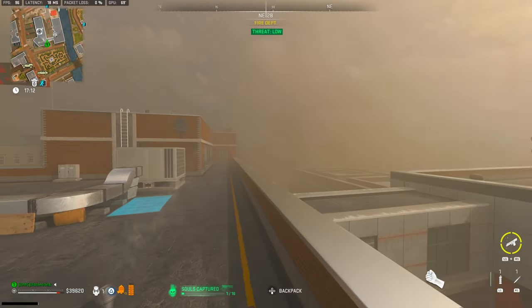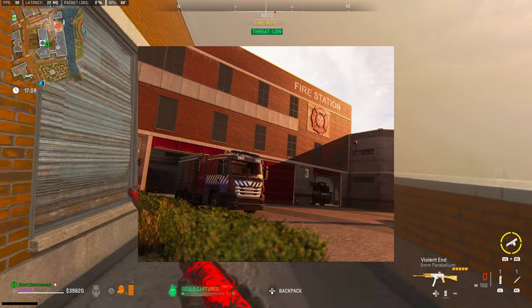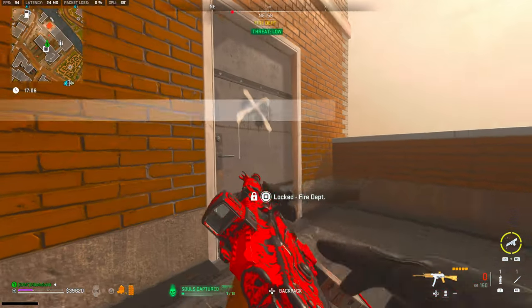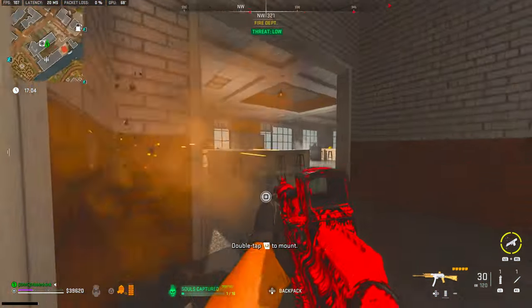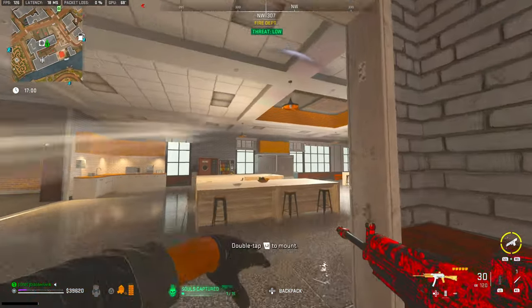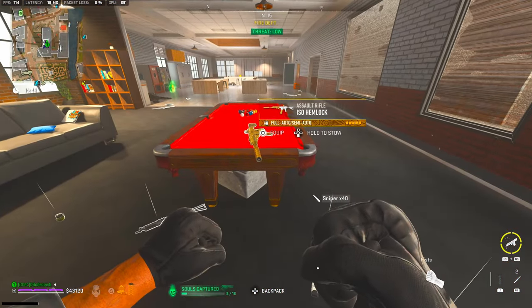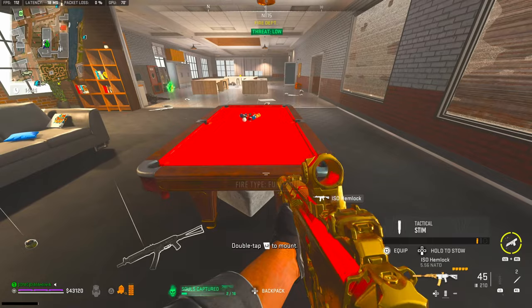The gold ISO can be found on the top floor of the fire department, another space that requires a key, and which is easiest entered through the top floor door. Climbing the ladder on the side of the building or ziplining up to the roof and dropping down to this door will take you directly inside, where you'll find the ISO resting on the pool table in the lounge area.